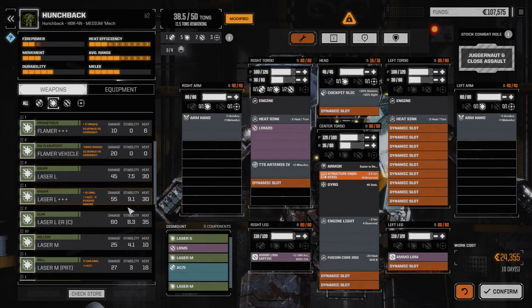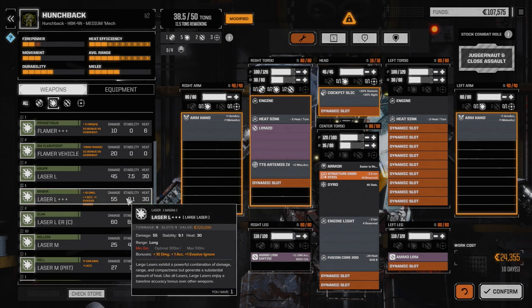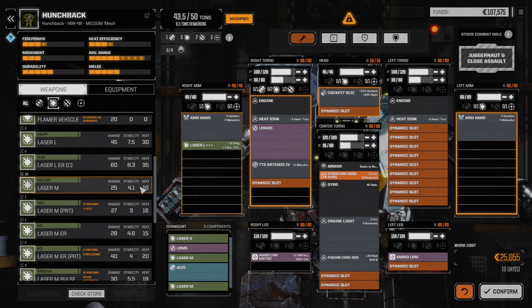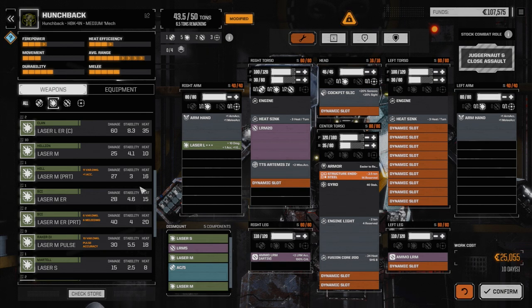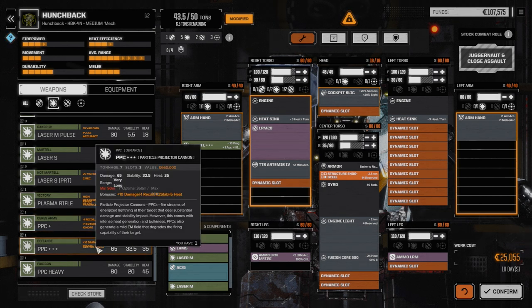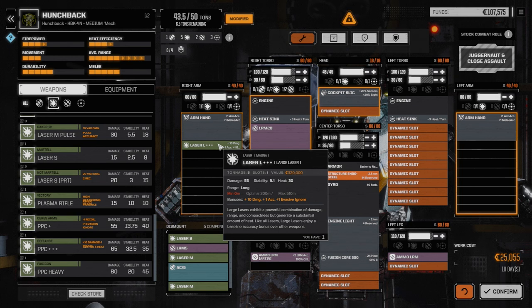Laser-wise, we've got a large laser — 30 heat, 55 damage for 5 tons, with accuracy and evasion ignore bonus. Let's think about dropping that in an arm. We'd need a little heat sinking but not much. Or we could drop a PPC in instead. But we're looking for a closer-range build, and the PPC has much better stability damage: 32.5 vs 9.1. But then we're down to just LRM-20 and a triple-plus PPC, and we said we weren't building a long-range platform.